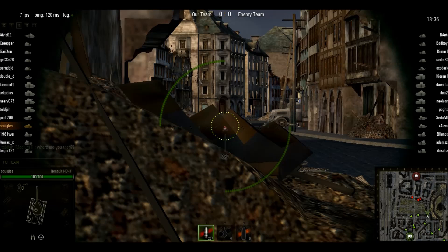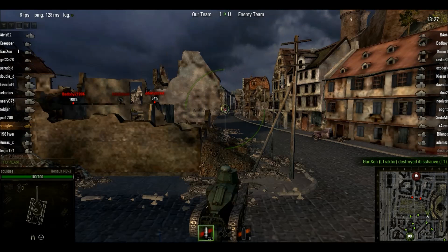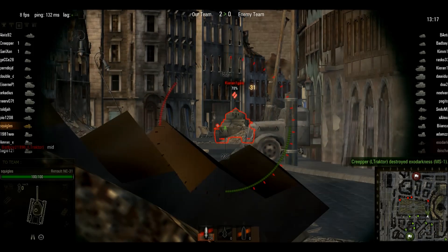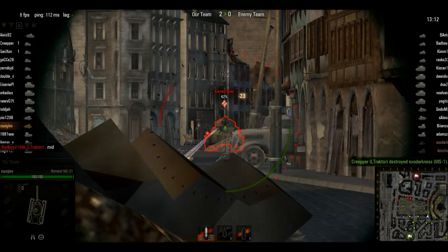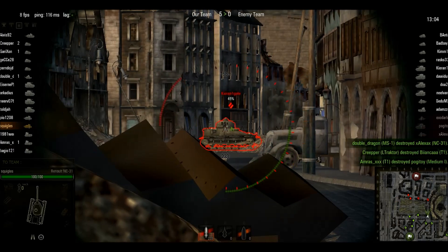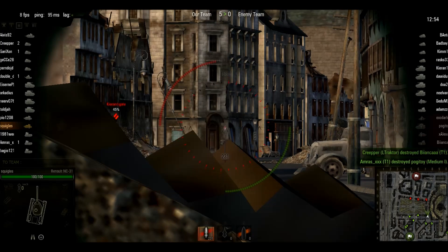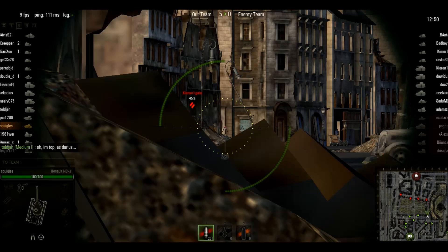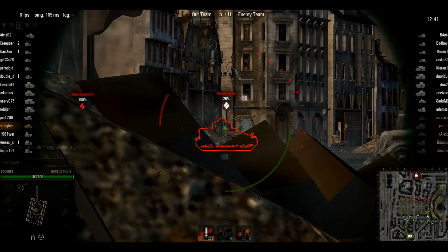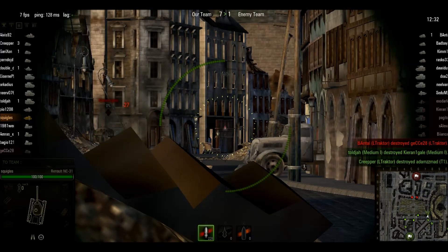I don't know what the hell the team is doing — usually they all come team up down here. There's one there, looks like a medium. I'm already on the spot and it looks like they're coming down the road. There's an enemy tank down the road. Looks like that shot went right through. Got him — that's gotta hurt. He's missing because I'm behind cover and he's not. The British medium is taking some damage. That last shot missed but I got some damage in, more than he can say. Someone stole my kill, such a shame.